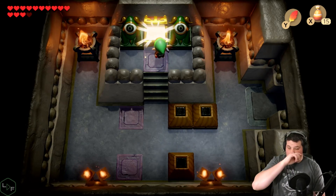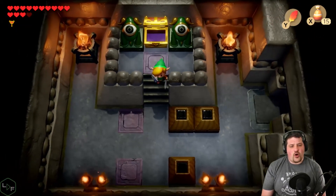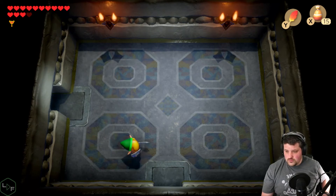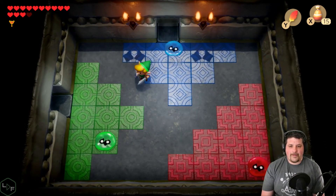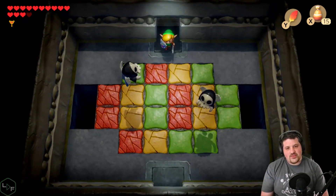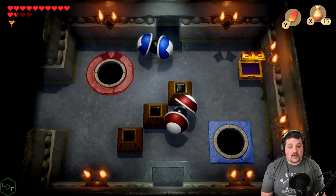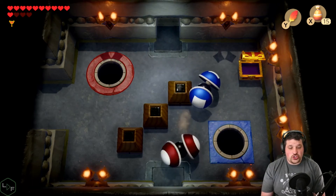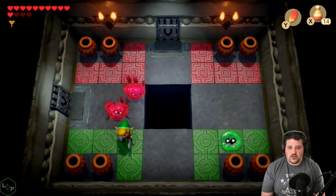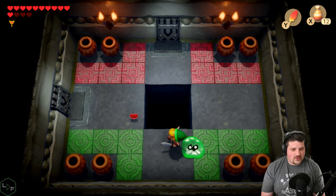All right, give me something good. Come on. A nightmare key? This is like a proper dungeon! This was actually added into the game when it was remade for the Game Boy Color — because they wanted to show off what the Game Boy Color could do. They actually added this in. I thought it was a cool little thing they did.